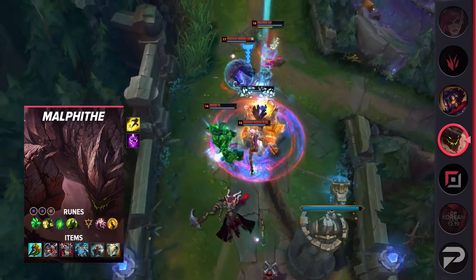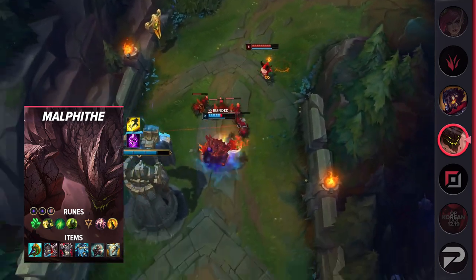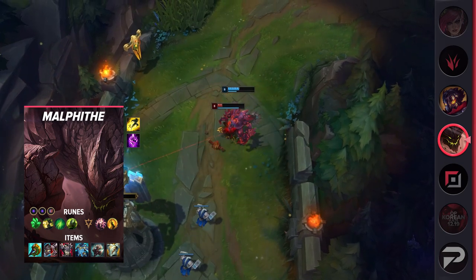First, let's run through the runes. Take Grasp of the Undying, Demolish, Second Wind, Overgrowth, Presence of Mind, Coup de Grace, Double Adaptive Force, and a Defensive Rune of Choice. His items are Divine Sunderer, Defensive Boots, Thornmail, Force of Nature, Titanic Hydra, and Gargoyle Stoneplate.